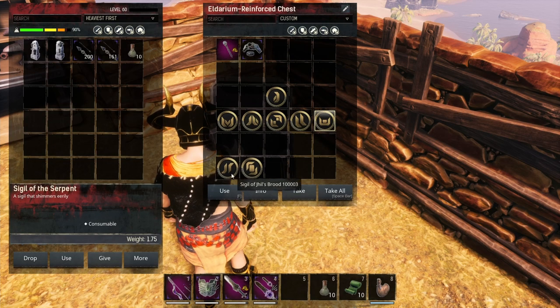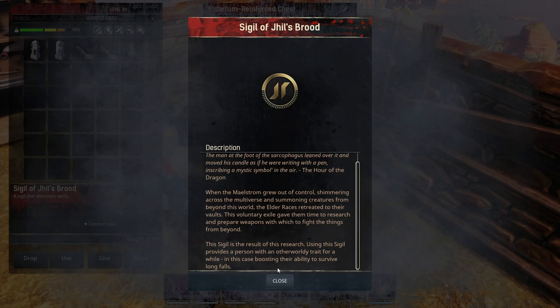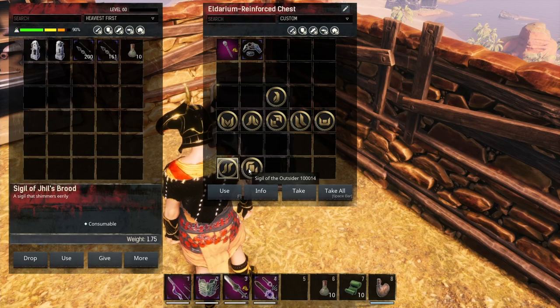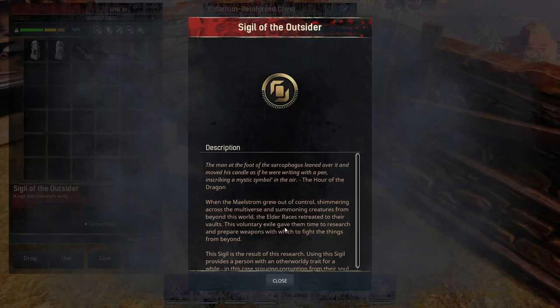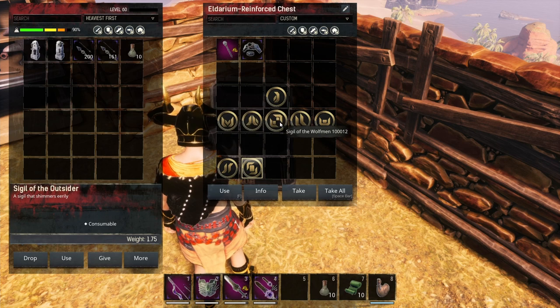Some bonus sigils you can also go for: the Brood One, which helps reduce fall damage — handy to have. And the Sigil of the Outsider, which cleanses you of corruption periodically. This one just prevents you from needing a dancer; it's nice to have so you can cleanse corruption while you're out and about without going back to base. But I highly recommend getting all of those necessary ones — they're pretty much essential.